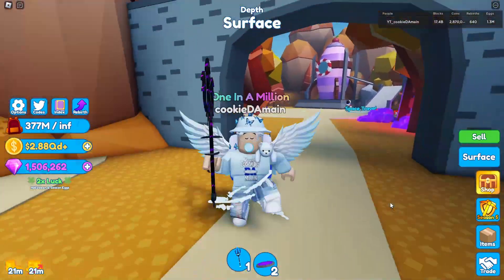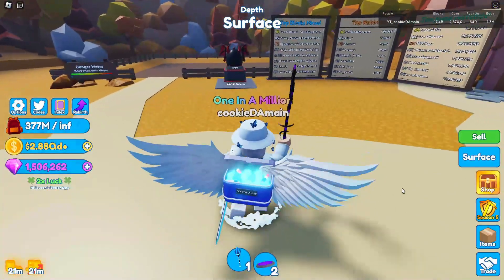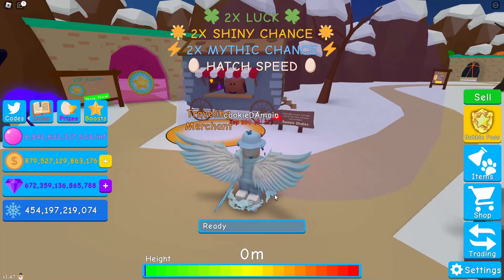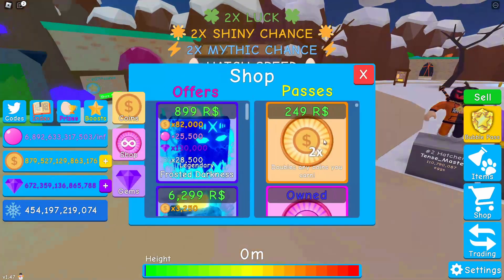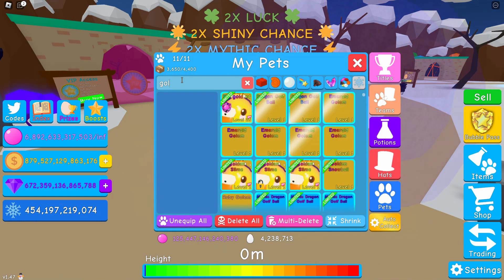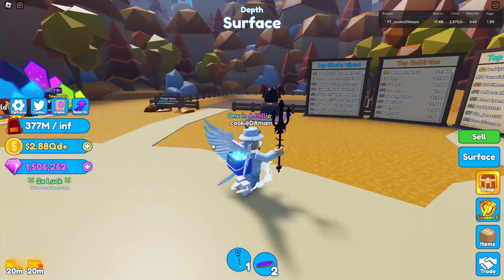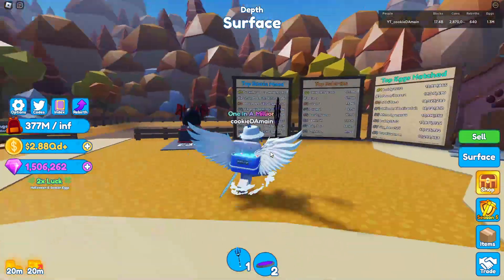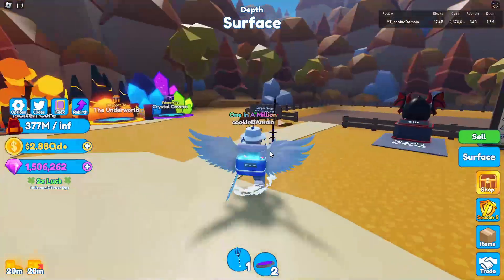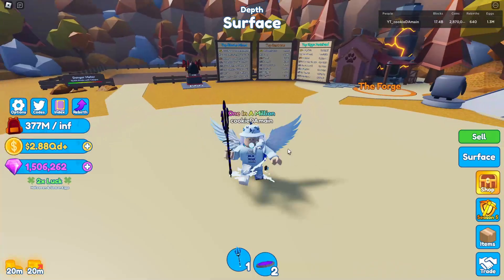For number one, we have the Mystery Merchant. Bubbling Simulator was the first game to actually make a mystery merchant where every weekend you could come in and get a certain amount of pets for gems or world currency — like a secret pet or whatever. Right here would be a great spot for that. Come every weekend, Saturday and Sunday, and get a good pet plus a shiny version of them.